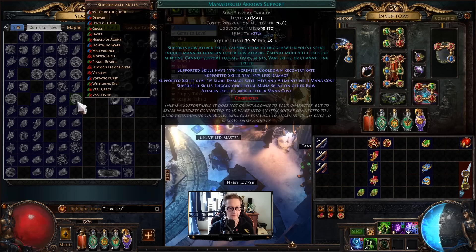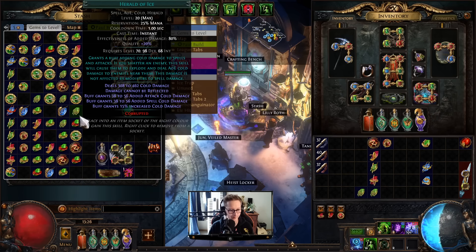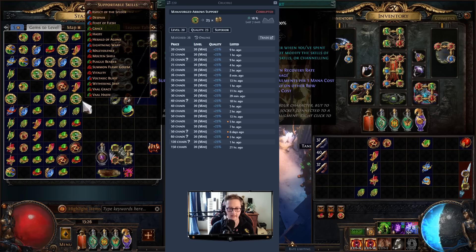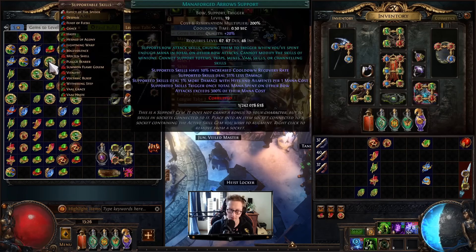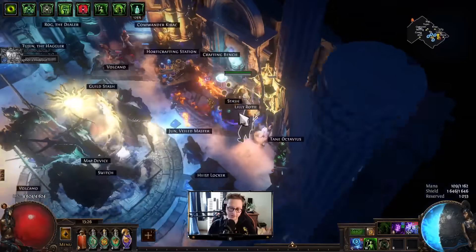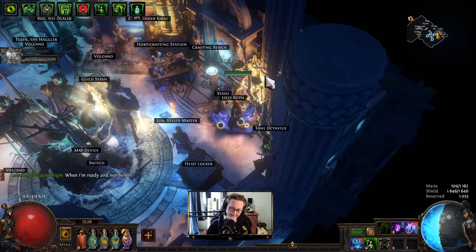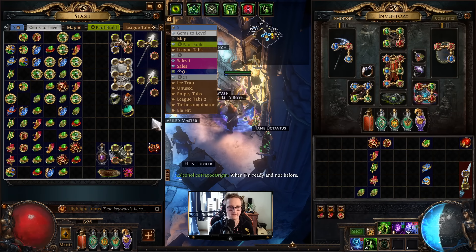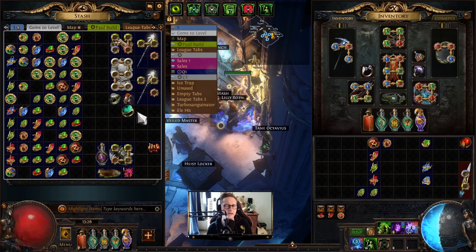If we had done the correct gems and hit a few more level 21s, we'd have done better. We can also list some 20/20 gems - Manifold Arrows is still 25c and we've got quite a few, so we should at least recoup some costs. If you get lucky and do the right gems you could even turn a profit. Hopefully after watching this you know how to do five ways properly. If you enjoyed the video please like and subscribe, and let me know if you have any other tricks for AFK five ways.